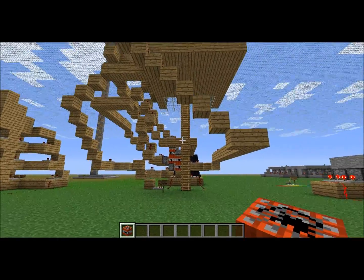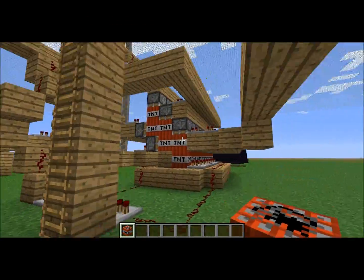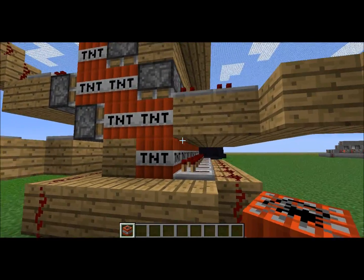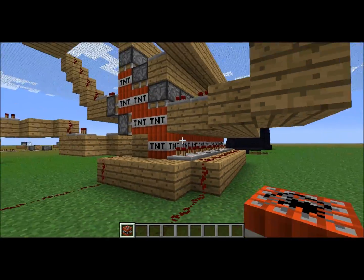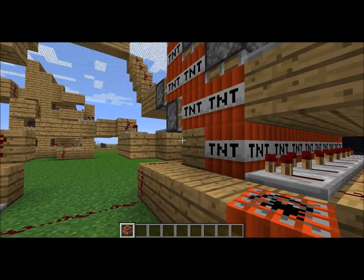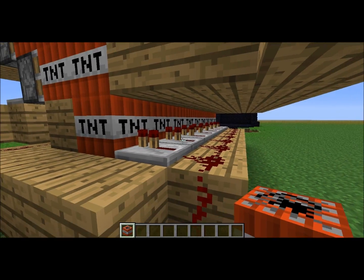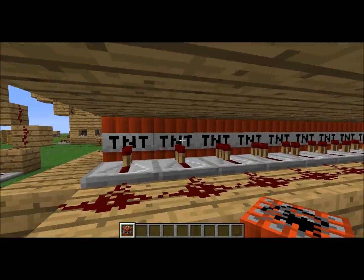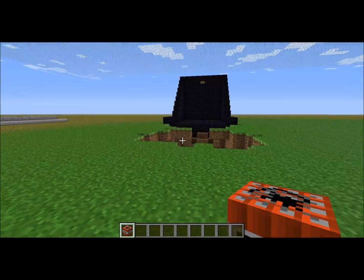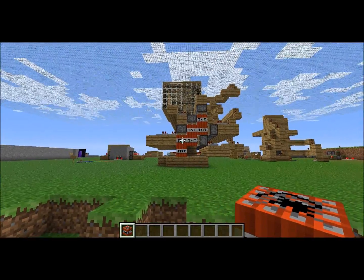Hey, what's up everybody, this is Zoned Out here showing you guys my pretty much indestructible cannon. The idea came from me — but I basically got some of this idea from Dan Da Man, he's in a couple of my other videos. So we've pulled a cannon, and this is where the first shot goes because it gets blocked by that part.